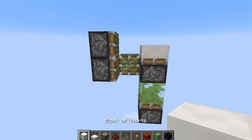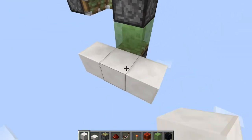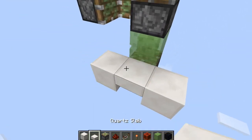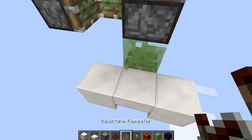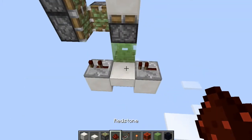Now we're going to come over around like this, place blocks there and there and a half slab in the center, then a repeater on one tick and a repeater on two with dust right there.